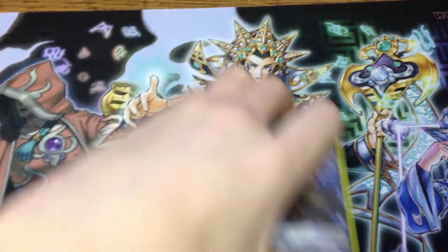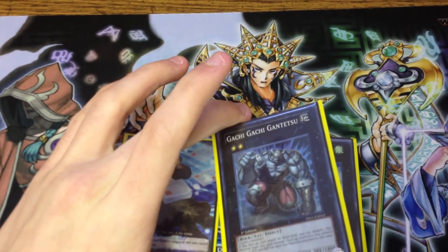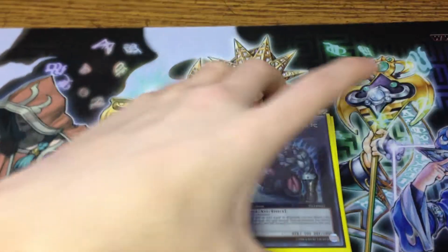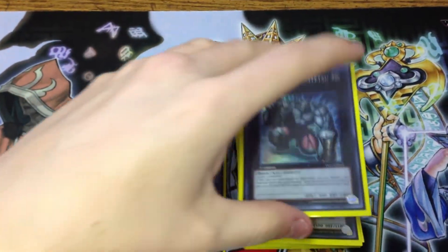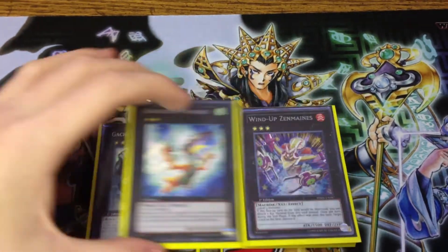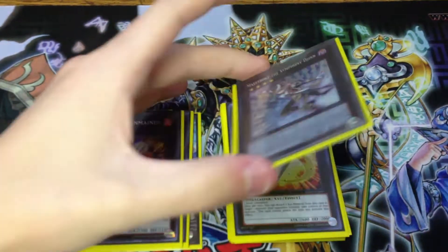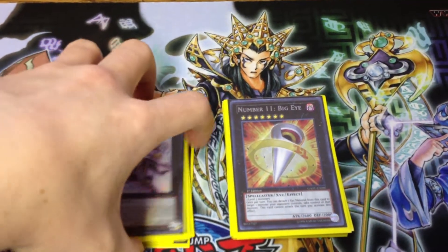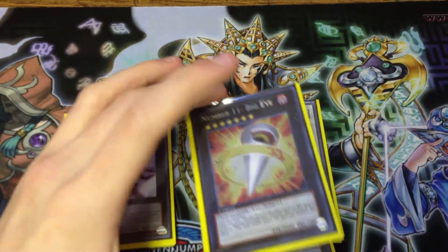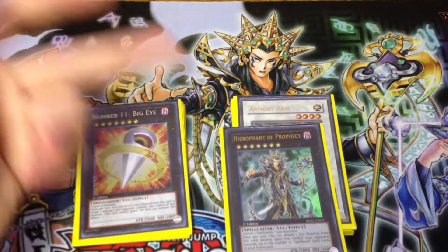Moving on to the extra deck — I've got one Gachi Gachi. Underrated card, very good in my opinion. 2900 Priestess is nothing to laugh at. One Daigusto Phoenix just for game swings and taking care of certain setups. Got Wind-Up Zenmaist just to have a rank 3 option and Maestroke for a rank 4 option. Got Big Eye — takes a lot of different threats and turns games around, especially if you have Life in your hand. You can detach a Priestess, take their guide, bring back the Priestess.